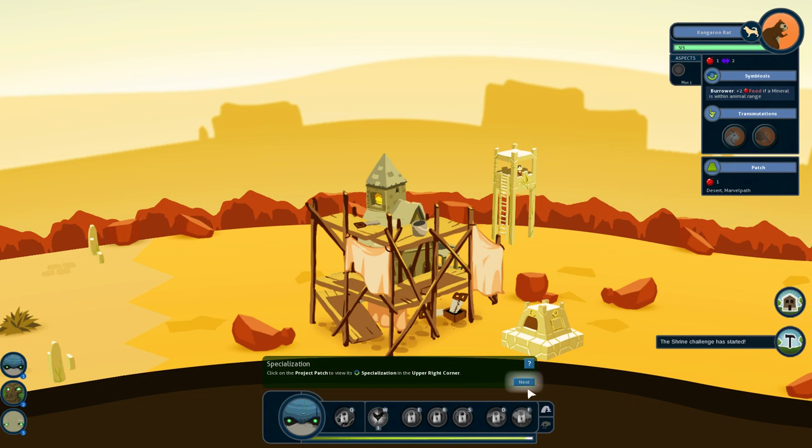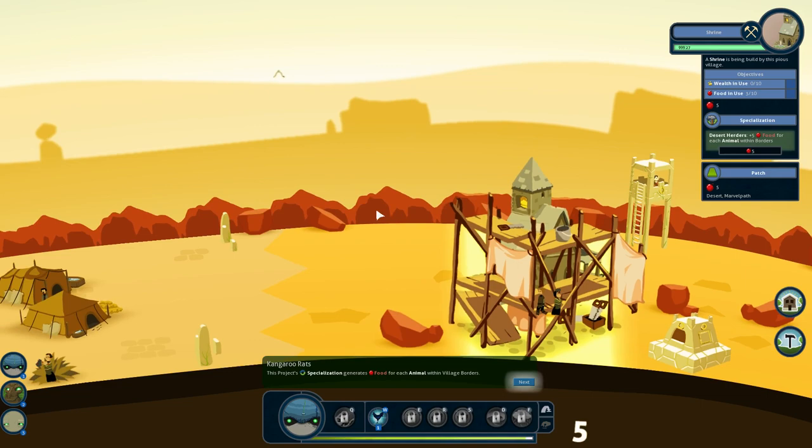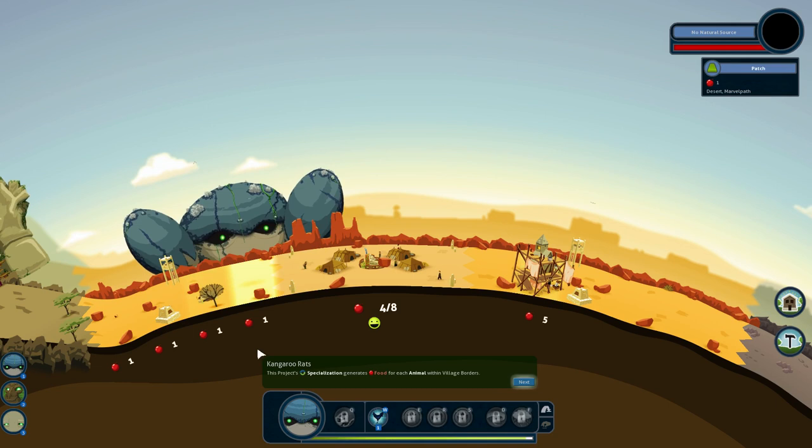Now they're going to start their project. A shrine is being built by this pious village — that is a typo, it should be 'built.' Click on the project patch and look at it in the right-hand corner. This project's specialization generates food for each animal within borders. The objective is we need 10 wealth and 10 food — they are desert herders, so an extra 5 food for each animal within borders. Those animals I put down are creating 1 food on each tile, and the specialization is giving 5 food because of the animals. They do stack — you can have them duplicate the range.